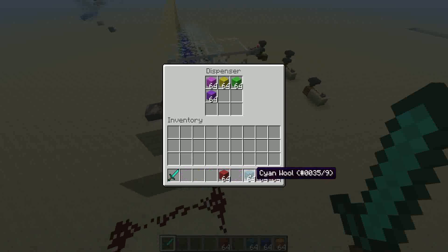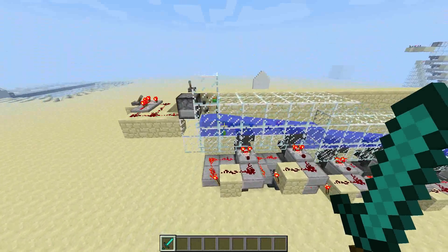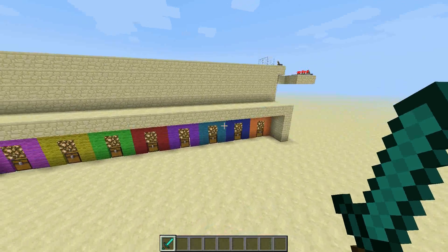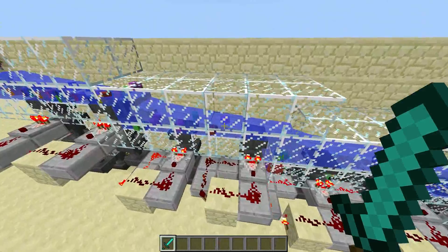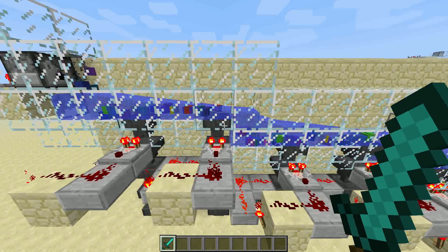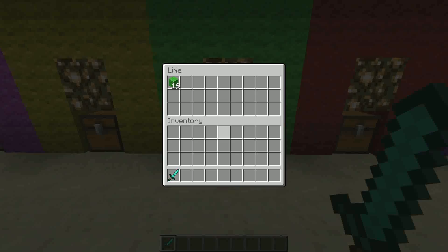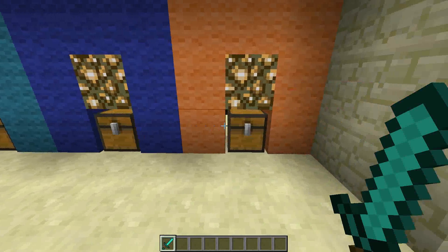I'm just going to load up this dispenser with our wool and turn it on. I'm just going to spit out lots of wool randomly in different colors. I just chose eight colors to test it all out on. As you can see, there is flow over the hoppers, and what we'll see is that each chest begins to be filled with just the one color.